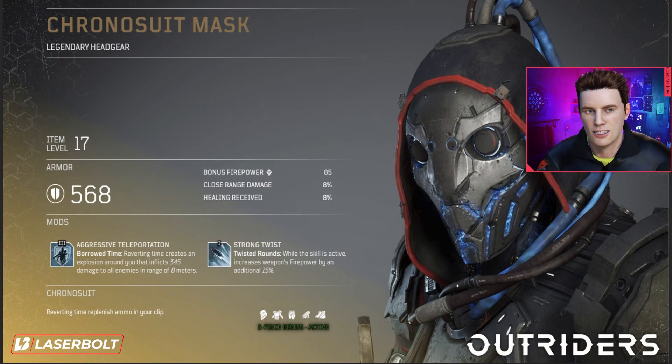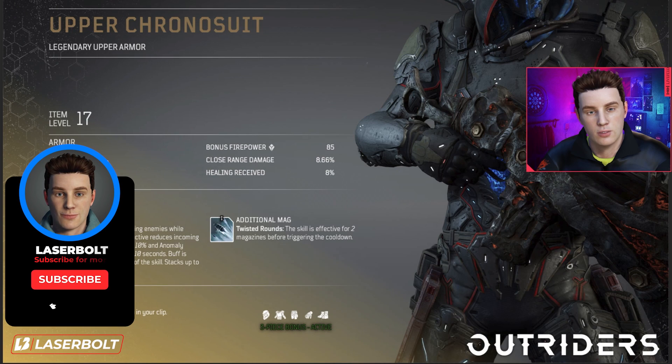Looking at the Colonel Suit Mask stats: it gives us 85 bonus firepower, 8% close range damage, and 8% healing received. There's a lot of synergy here for close-range combat while also recovering health at the same time.